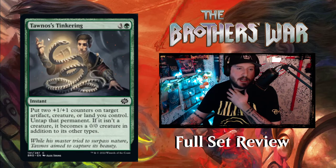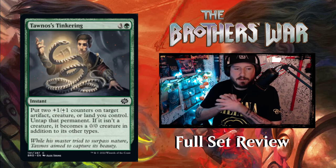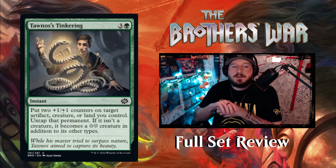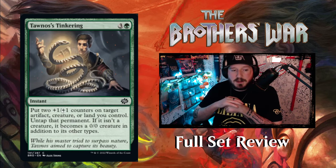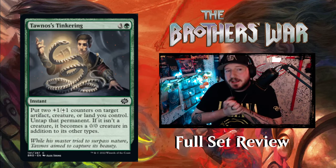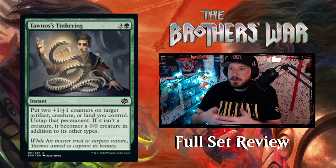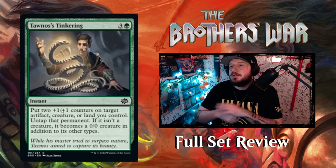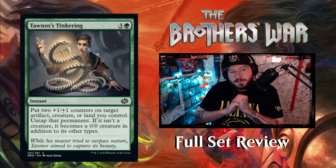Next up we have Titania's Tinkering — 3 and a green for an instant. Put two +1/+1 counters on target artifact, creature, or land you control. Untap that permanent. If it isn't a creature, it becomes a 0/0 creature in addition to its other types. So you can turn a land into a 2-2, or an artifact into a 2-2, or give a creature +2/+2. It's a fun combat trick — if you have 0 board presence and just some Power Stone tokens, and they keep attacking with their 1-1 or 2-2, you can animate your artifact to block and destroy their thing.